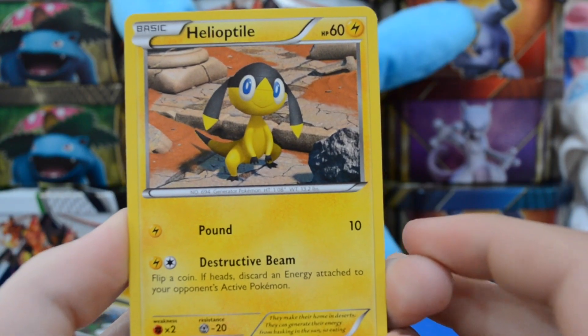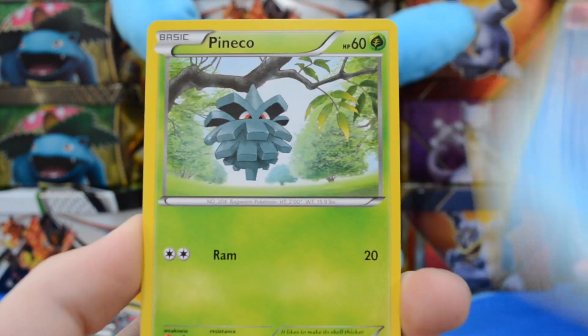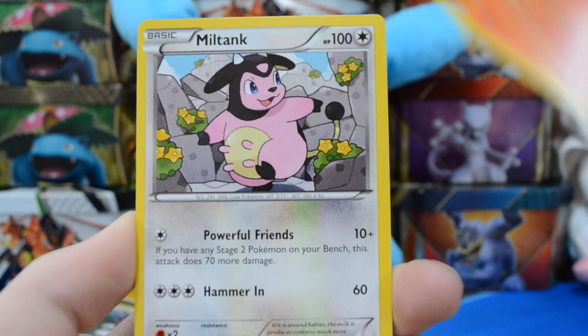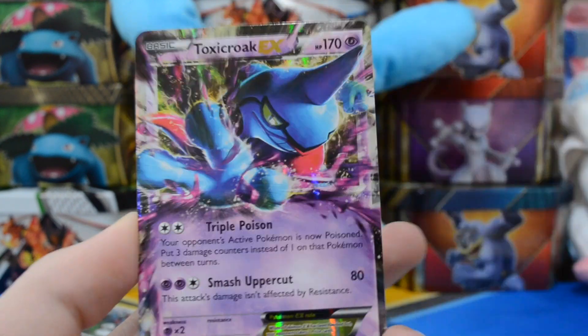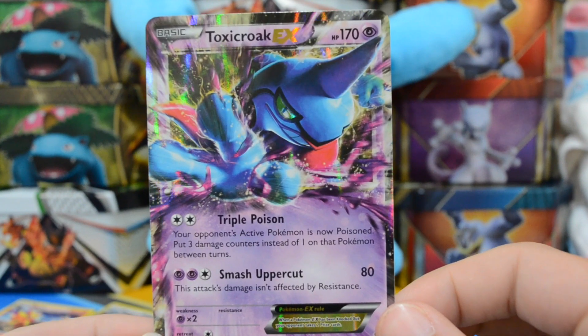We have a Helioptile, Caterpie, Buneary, Seel, Pineco, Fiery Torch, Rapidash, Miltank. We have a Reverse Uncommon Furfrou. And very nice — we have a Toxicroak EX.